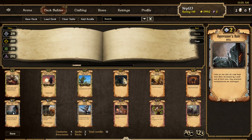Next onto the Order scrolls. We have Oppressor's Rule, a 2-cost spell. This knight looks awesome — I don't think it's any of the knights currently in the game, maybe it's a creature coming out later in Set 7. What it does is: units on one side of the row have their move decreased by 1 until end of turn, and any attached enchantments are destroyed. First glance, this looks pretty good. Only 2-cost, you're able to decrease your opponent's creatures' move by 1 for the whole row — it's almost like a triple Binding Root, basically. And on top of that you destroy enchantments. That seems pretty strong — a nice utility scroll for Order.